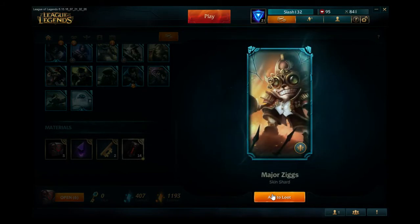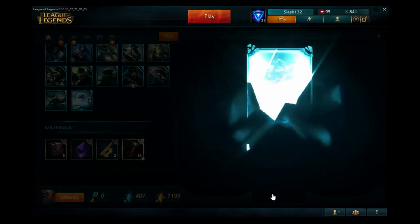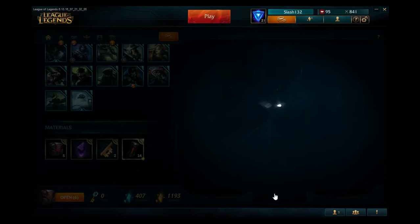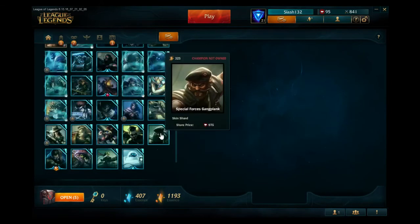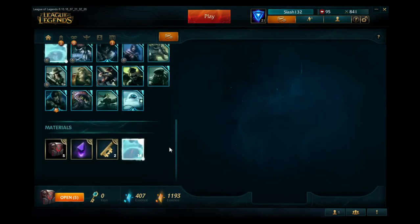Alright, number five. Got a skin shard for Ziggs — not bad. And a Gnosis skin shard and two Project Cores. I probably won't make the Gnosis one since I already have the Infernal one, but it'll be used for essence.